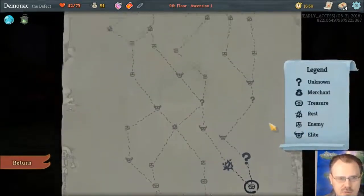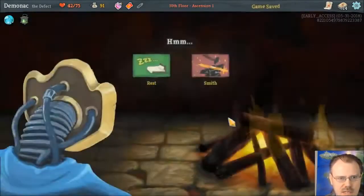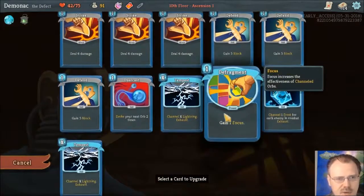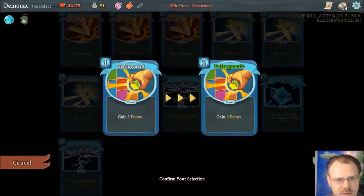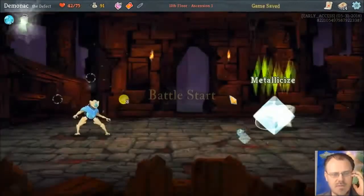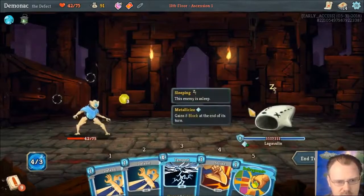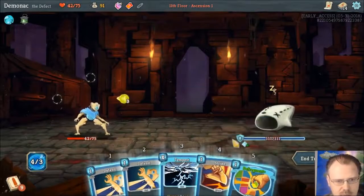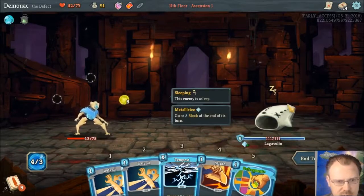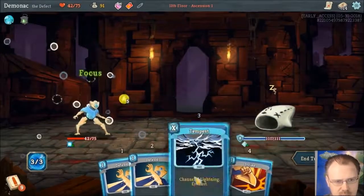We can get an upgrade or rest, technically. There are two elites here, but I feel like elites are going to be harder. We're going to go do this, and then fight one elite and see if we die. Let's now improve the Defragment. I wanted that free Zap because it's going to come up a lot in combat. So if I defragment and then Tempest for two, it's going to break through the armor, but it's still the way to go.